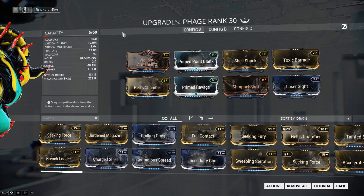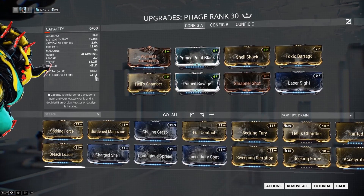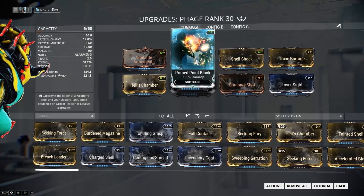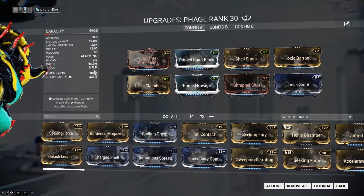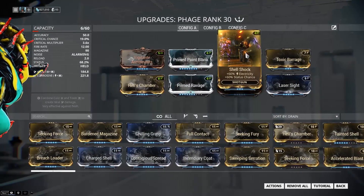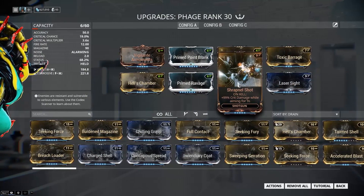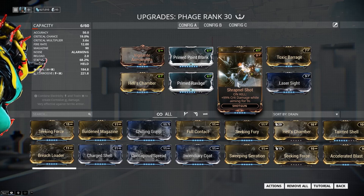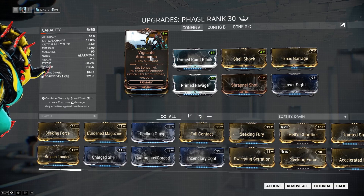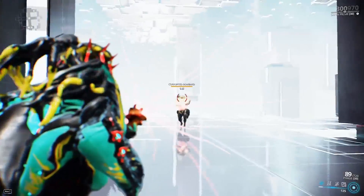Now we have a second build — this time with Corrosive damage. We switched it up a bit: we have less critical chance, Hunter Munitions is gone, and we have Vigilante Armaments for the extra multishot. We also have Laser Sight for extra critical chance on headshots, and Shrapnel Shot for extra critical damage on kills.